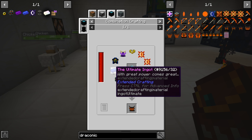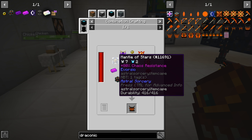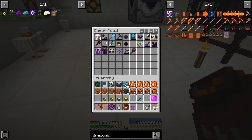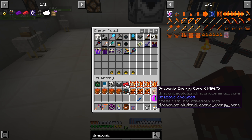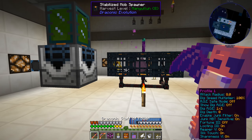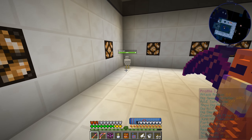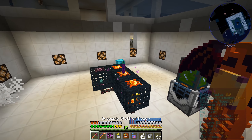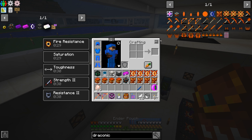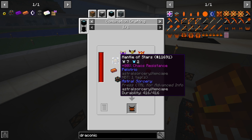So the next thing is we need to make four of these mantle of the stars, and then we should be pretty much good to go here. I'm going to put these in my bag just to give us a little bit of space to work with. So mantle of the stars — actually, let's get rid of these chickens first.